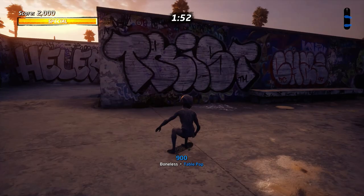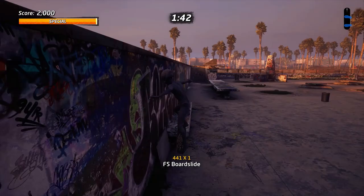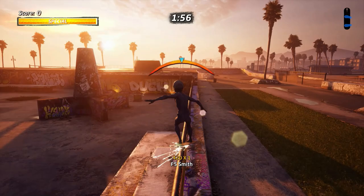Table pop, ledge to ledge, and up up and away. Looks like I didn't edit that out — my bad. So we're going to go from here using these two benches — well, ledges — and that's ledge to ledge. Then for up up and away, if you get enough height you'll get it, so if you don't get it just try again.